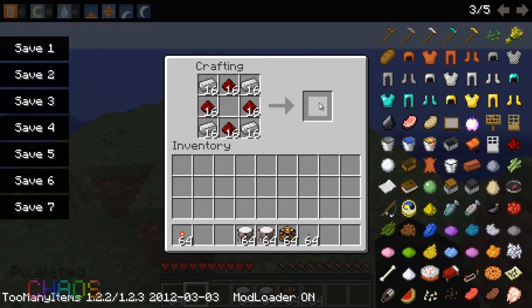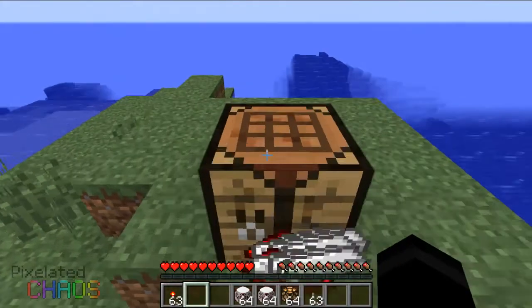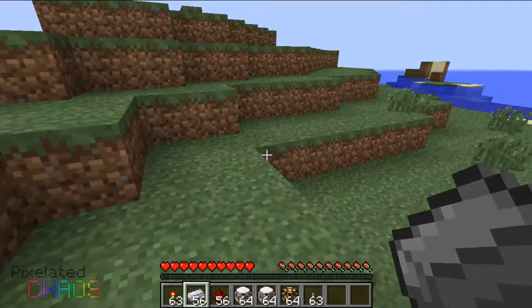What you need for this mod are two major components. The first is a transmitter, which you can craft with redstone and some iron ingots on the sides and a redstone torch in the middle to get one transmitter. You also need a receiver, where you place a lever in the middle to get a wireless receiver.